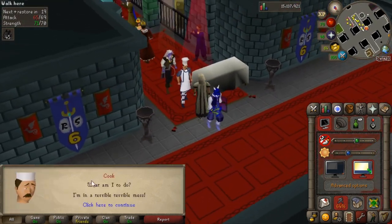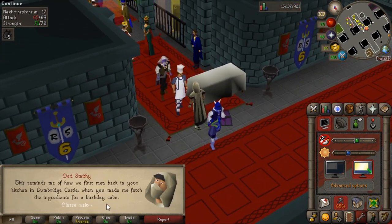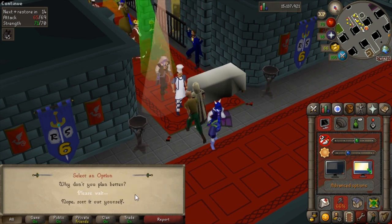So you want to come here, talk to the chef, go through the options, say okay, I'll help you.